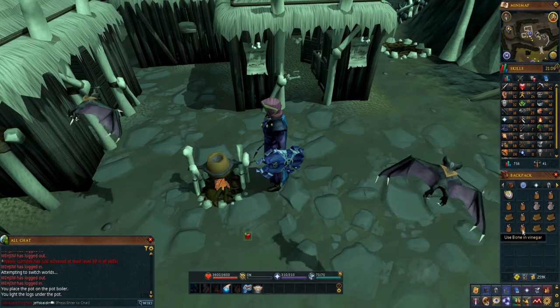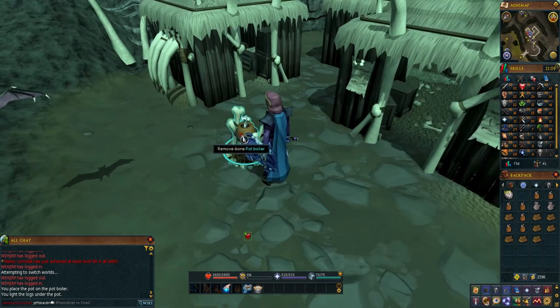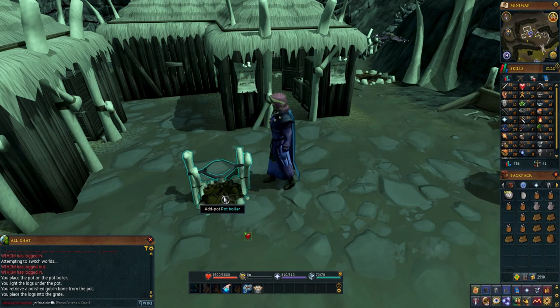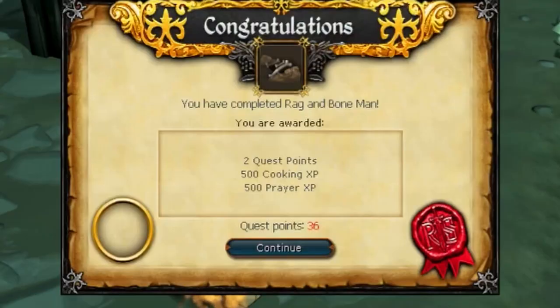All we've got to do now is find the fire pit, lay some logs down, drop one of our pots over top of the pit, light the logs, and then wait a couple seconds. Rinse and repeat with all your bone pots. When finished, talk to the quest giver, and presto! Great success!